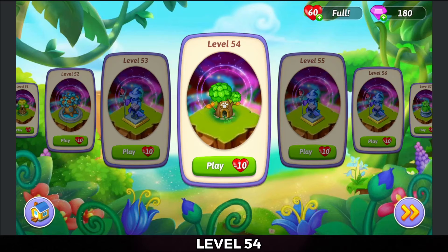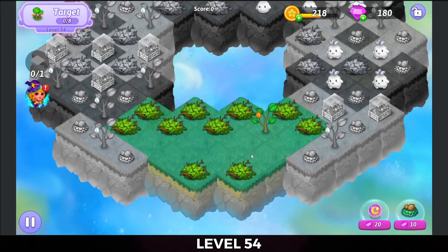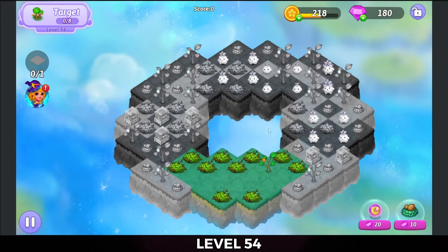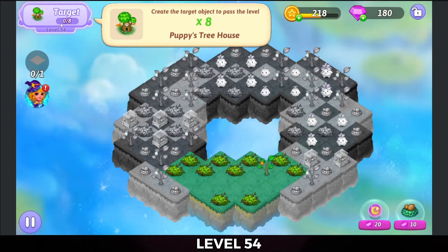Hey everybody, Zooki here. I'm about to play level 54 of Merge Witches. To get the trophy I need to heal all the tiles, and the target goal is eight puppy tree houses.